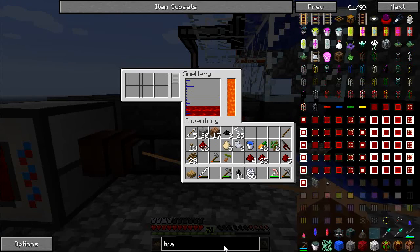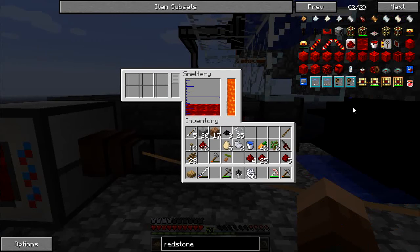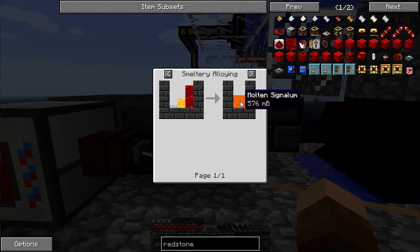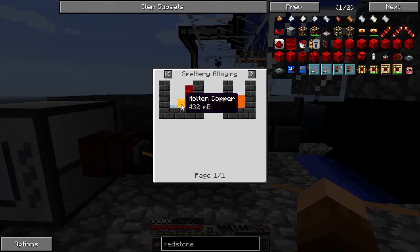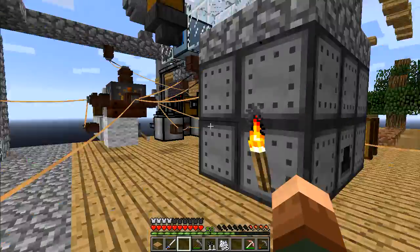Destabilized redstone is going to be used for signalum. Let's find the formula — destabilized redstone is going to need some copper and silver. It looks like a three-to-one ratio: one silver to three copper for every bucket of redstone.